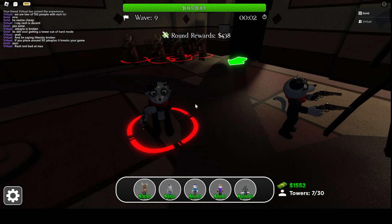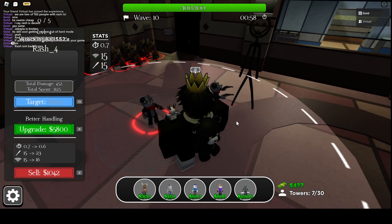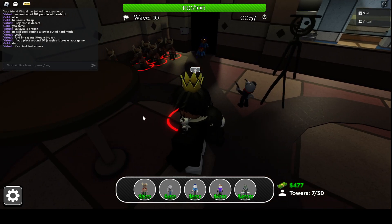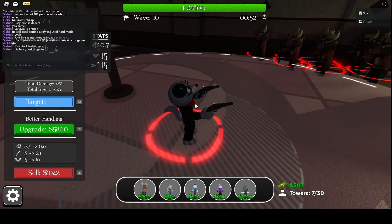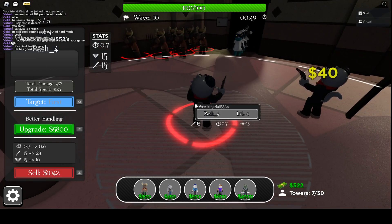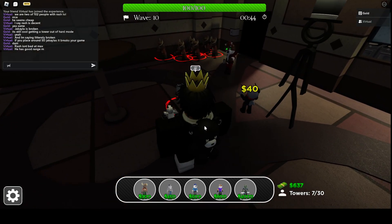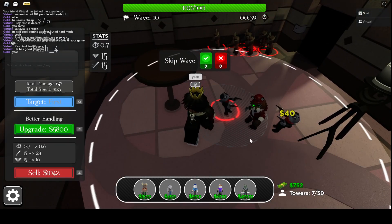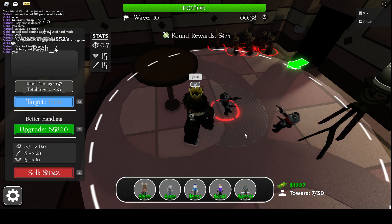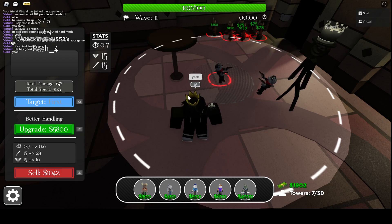Okay, we are back and we should have it in 3 seconds for level 4. So he does 15 damage, 15 area, and 0.7 seconds per attack. He has good range, and 40 cash per second or something. The next one is $5,800 with 23 damage, 16 area, and 0.6 seconds per attack.